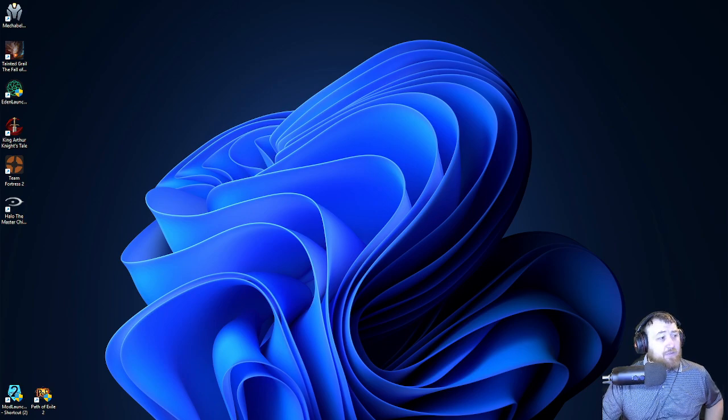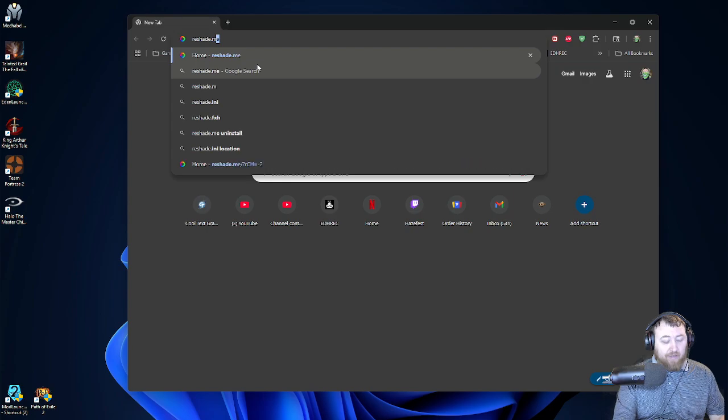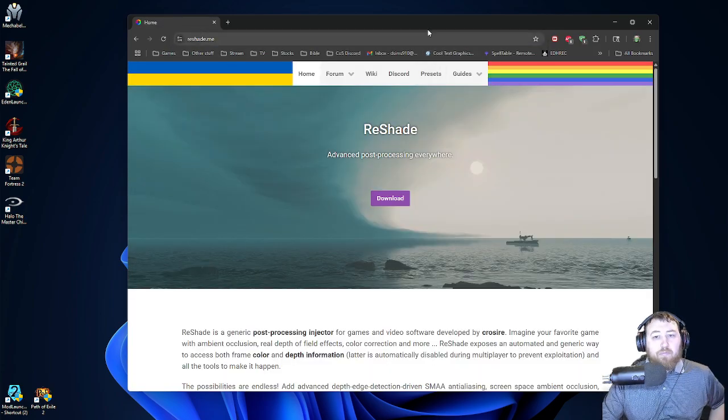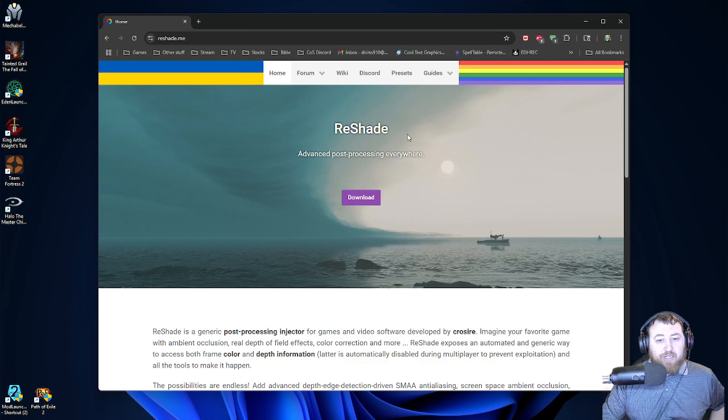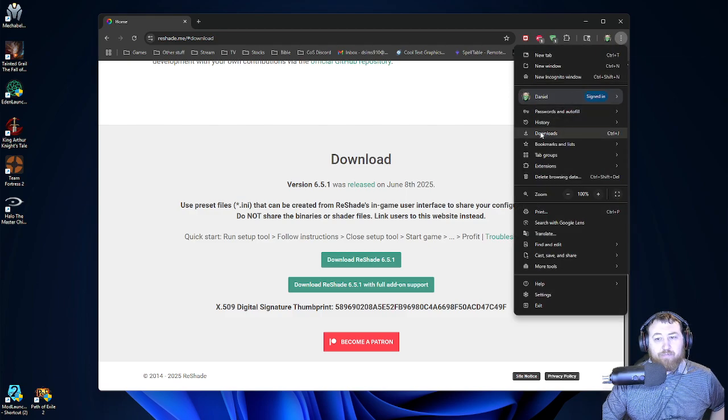Alright, so what you'll want to do is you'll want to go to reshade.me. This will take you to the Reshade website, and there'll be a download option. You'll click that download option. You'll see a download for Reshade 6.5.1. You'll click that and download it. Once you download it, it'll be in your downloads. Go ahead and double-click on that.